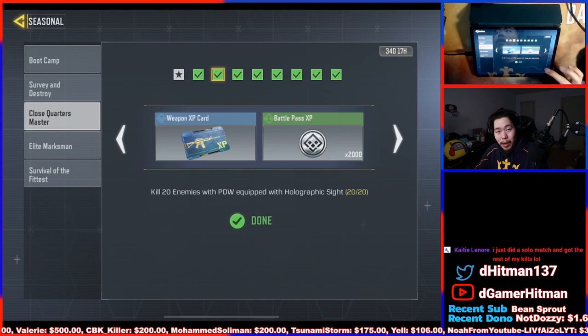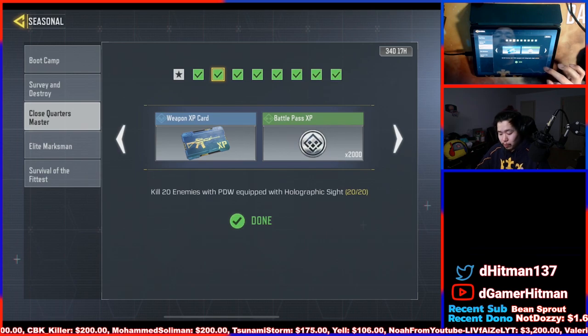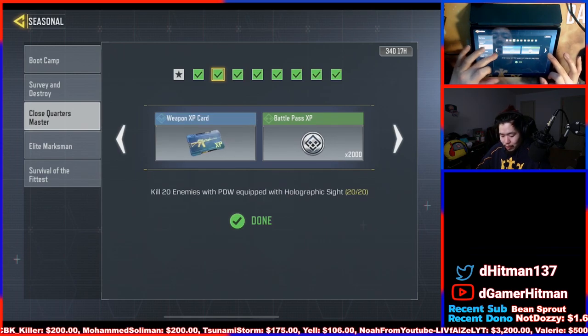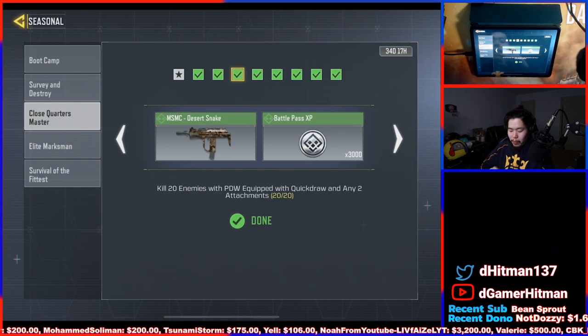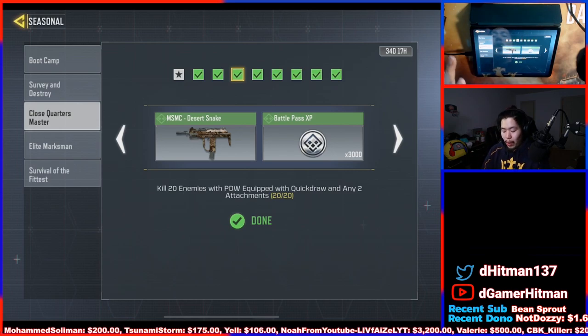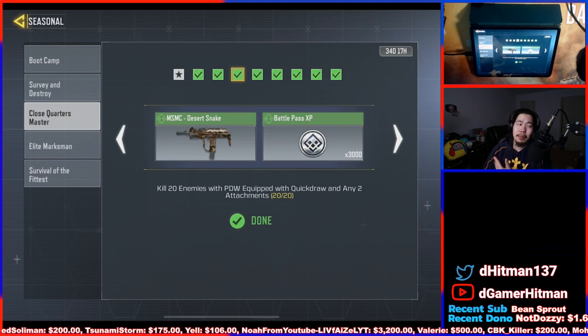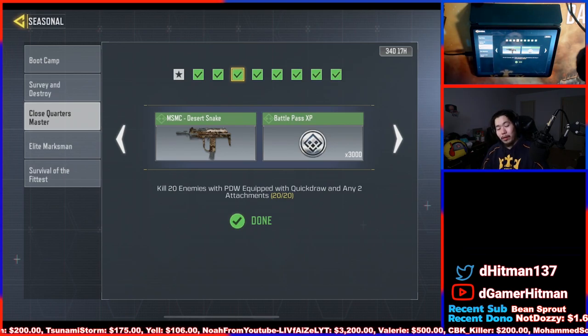Again, same thing — play domination. Play with some friends who are actually trying to get this, and don't do TDM because TDM just takes forever. The main thing is just use the gun you get from the last challenge. For the next one, it's the same PDW but put the Quickdraw and any two other attachments. That also includes a sight, so I recommend: just put the Quickdraw, extended mag, and whatever else you want. Make sure you do that together.